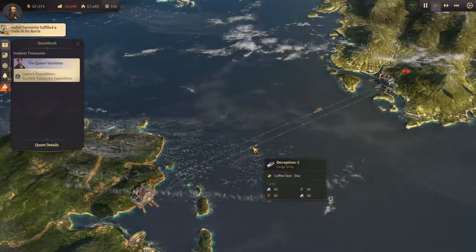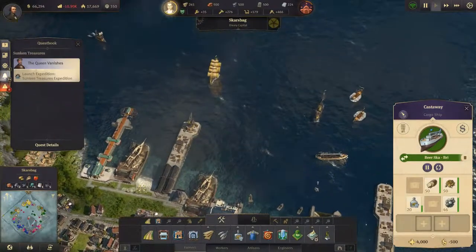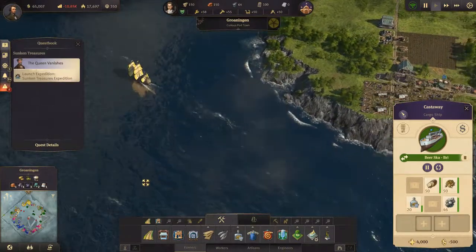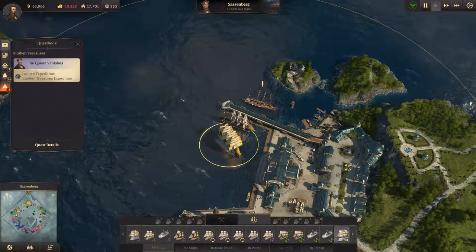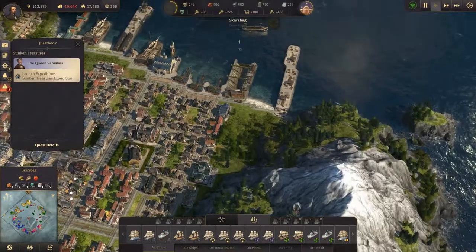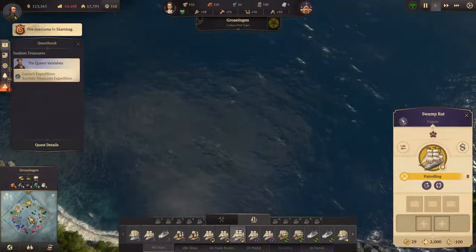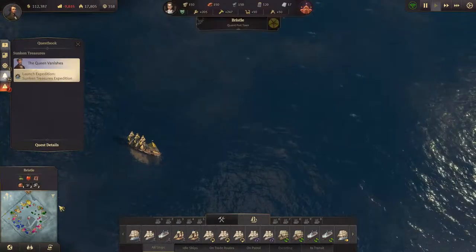That one is on its way with some good stuff - no coffee though, which we really needed to bring. We have a ship ready to sell - yes we do. Let's sell it. Ship of the line reporting - what a jolly! Hopefully once these trade routes are up and running again everything will be fine.